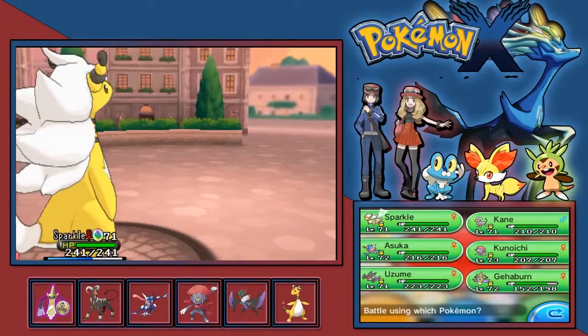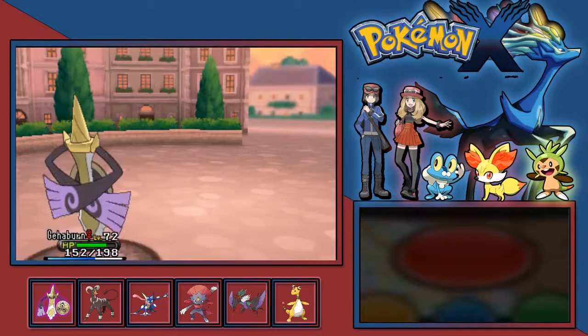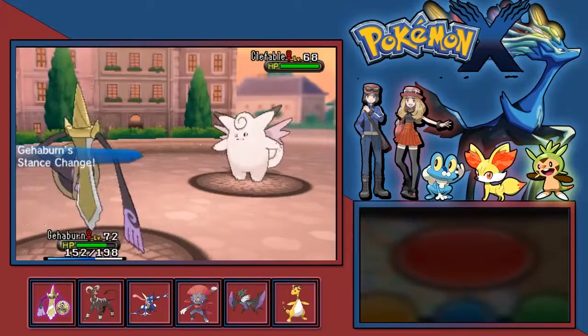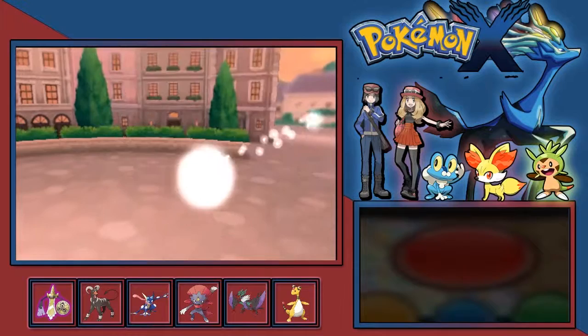Next is Clefable. I want to switch out because Fairy type moves are going to kill Sparkle, so you know, being part Dragon now - it's a Mega Evolution world. But I have the perfect counter for Fairy types and it's called an Iron Head to the face. Still don't understand how Gearbone can use Iron Head, but not that I'm complaining.